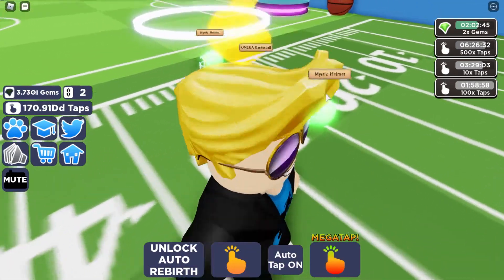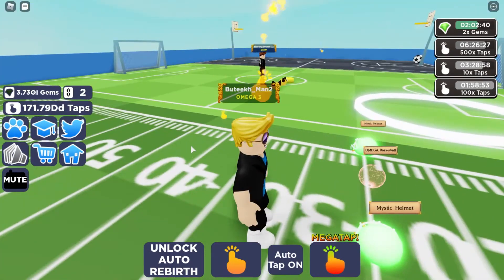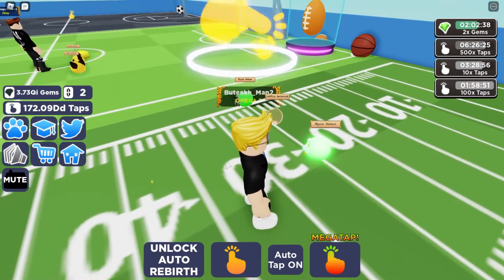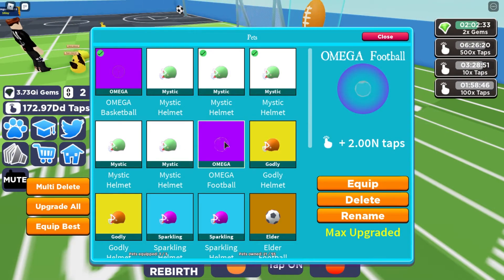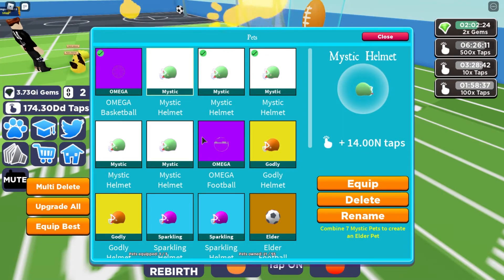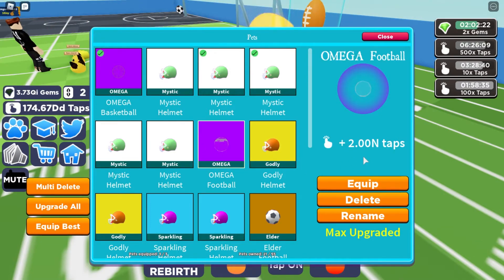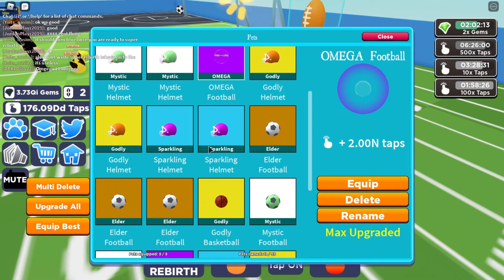Okay so I'm back — this took me over an hour. I finally got an Omega basketball and a mystic helmet. I couldn't get an Omega helmet, but I did get an Omega football. The Omega basketball gives 15n taps, the mystic helmet 14n taps, and the mystic football is 2n — which is like the worst compared to the 15n ones.